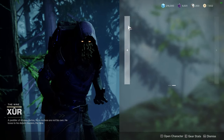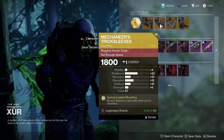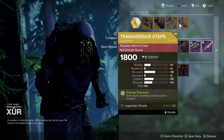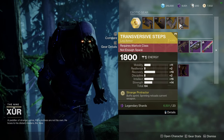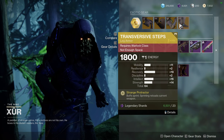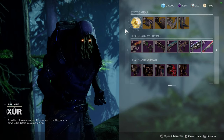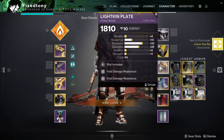For exotics, we have Hawkman with Quickdraw, and Arbalest - super dope, definitely pick it up if you don't have it. Mechaneers' Tricksleeves, which I still think is trash. Wormgod Caress with melee kills increasing melee damage - really good, though the mobility stat is too high. Transversive Steps - if you don't have these, definitely pick them up regardless of the roll. They buff sprint speed and reload your current weapon. I've caught myself relying on them heavily in PvP, especially when my shotgun is empty - just start sprinting and it procs immediately.